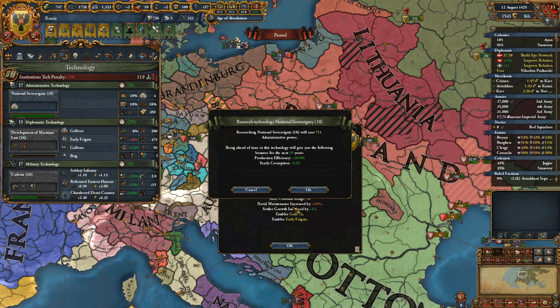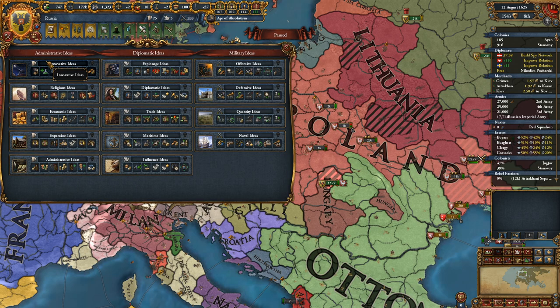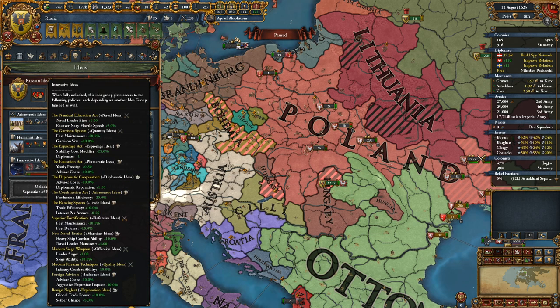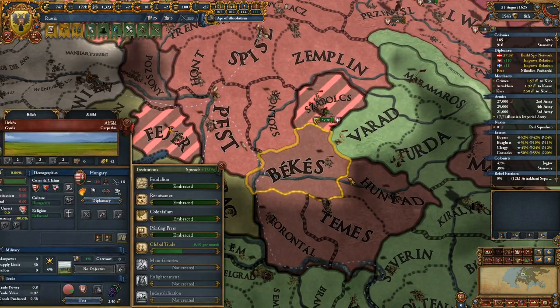We're definitely going to go for triple tech 15, get admin tech 18 with our new idea group, and being 10 years ahead of time we'll go for innovation ideas. I'm not sure I get a bonus just for choosing these things — it's costing 25. We'll take it. For the ideas we get production efficiency plus 20 percent. Cavalry combat ability is pretty good but not really what we're looking for right now.